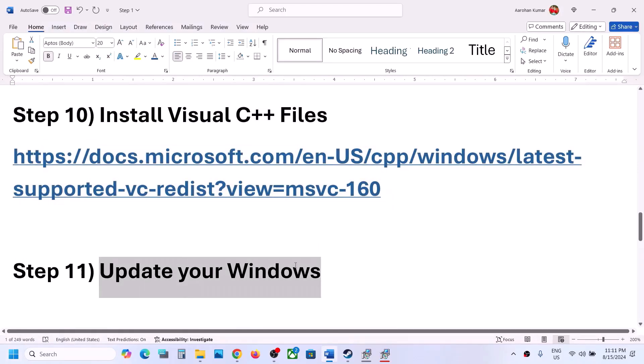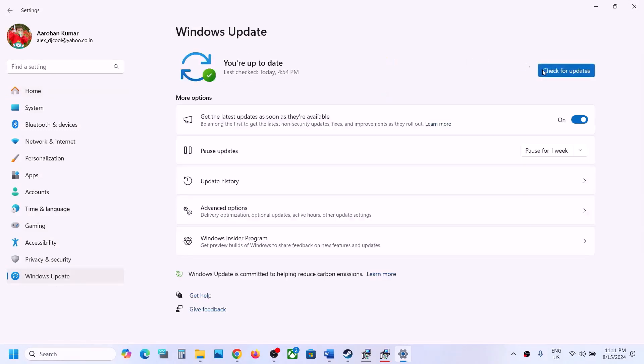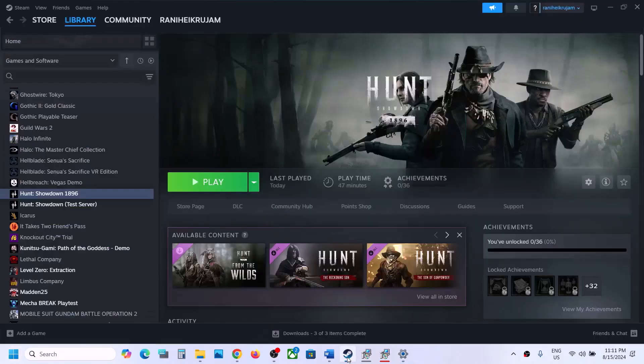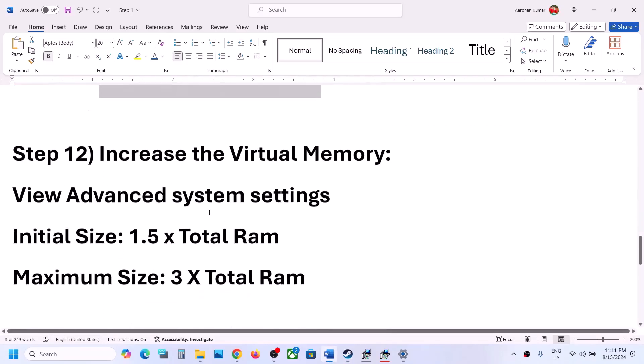The next step is to update Windows to the latest version. Go to Windows Update (or Update and Security in Windows 10) and click Check for Updates. Once all updates are installed, restart your computer, and after the restart launch the game and check.